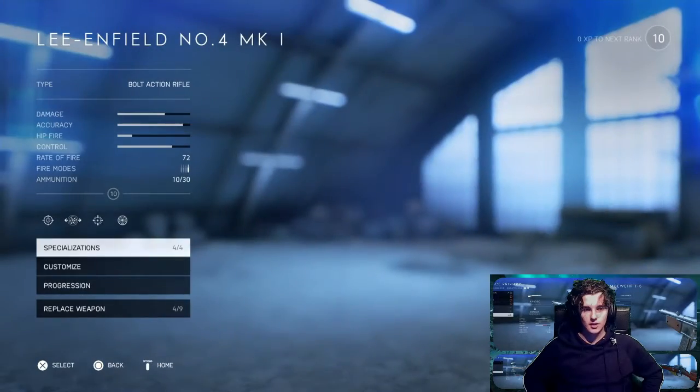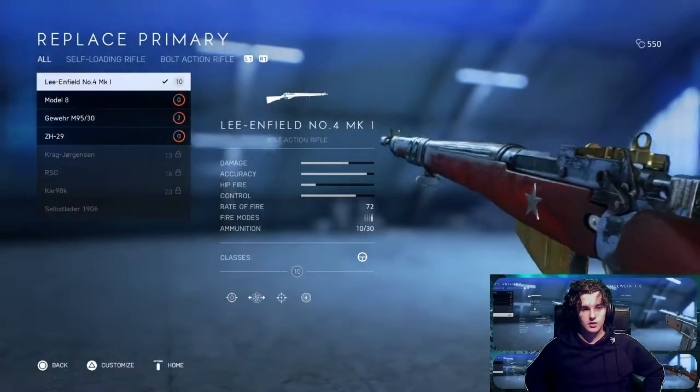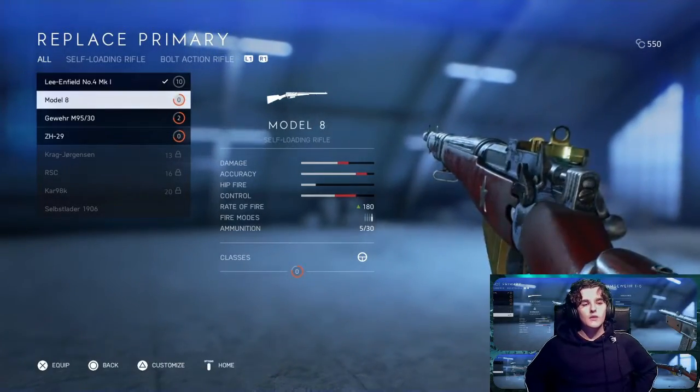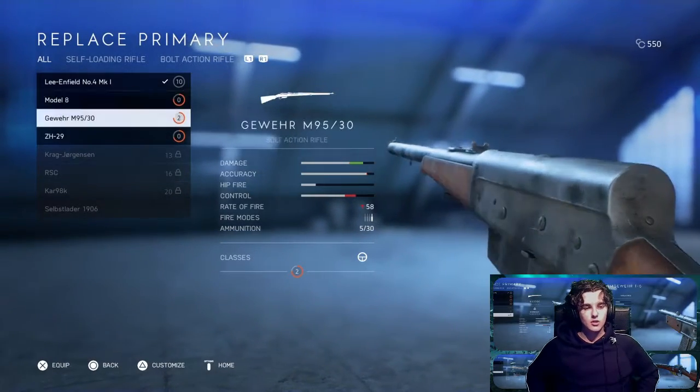Scout class — the class I definitely play the most. That is my Lee Enfield, which I've customized a little bit. It's weird that you have self-loading rifles in this class — I wouldn't expect that — but hey-ho, I don't mind it.